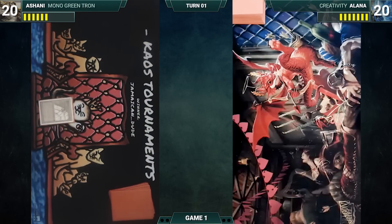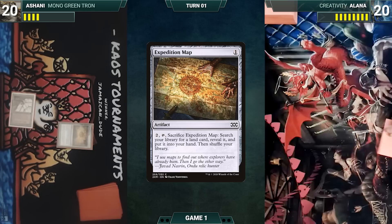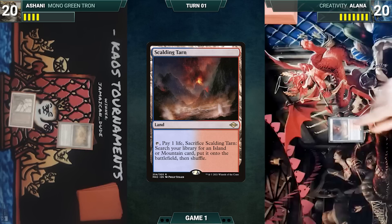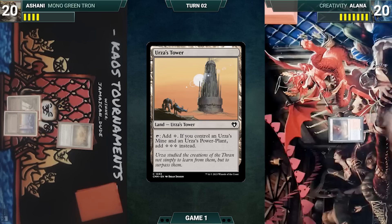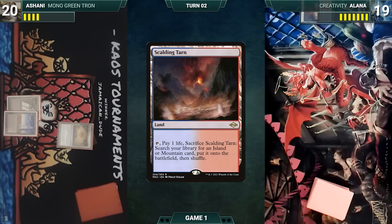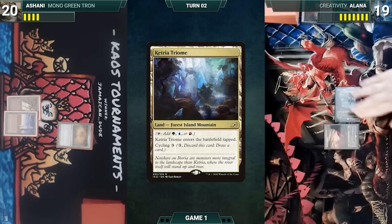We'll play a Urza's Mine and Expedition Map. Resolve, I'll pass the turn. Draw for turn. I'll play a Scalding Tarn and check with you. Draw Urza's Tower and pass the turn. I'll search and get a Sylvan Scrying. Draw. Proliferate tapped and I'll pass the turn.